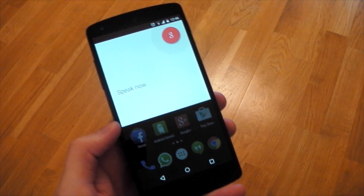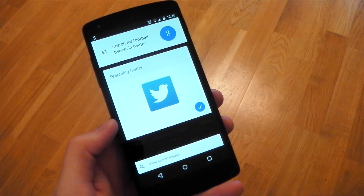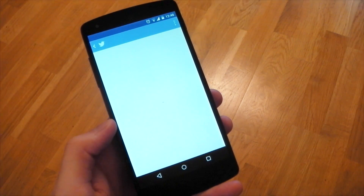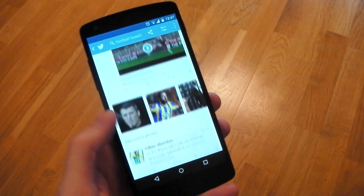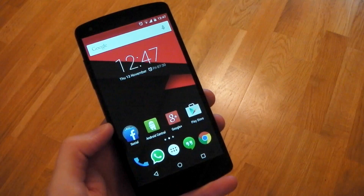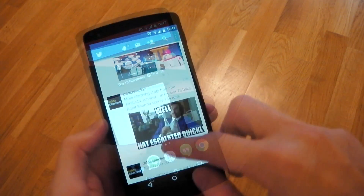We'll just try searching for something simple like football tweets on Twitter. You can see it's recognized that voice input, and it's recognized it needs to open Twitter — and there you go, it's going to search for football tweets, and there they are. So it does hook into third-party applications, and that's going to be awesome for developers to play with. There's going to be loads of cool things with that.